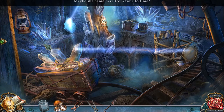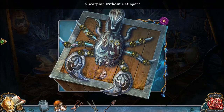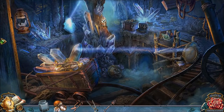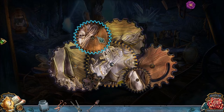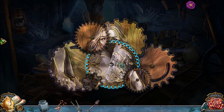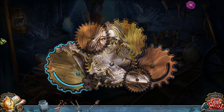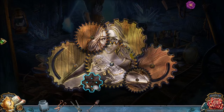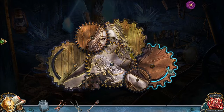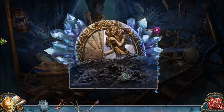Did Cinderella come here from time to time? Maybe. Who knows? It's a mystery. Here's the final gear - it's near the scorpion without a stinger. How curious. So the three gears go here on the gears for a gear puzzle. Simple enough puzzle: just click on a gear to rotate it. You want to rotate the gears to form a picture of Cinderella holding the slipper. So now I can travel down to this area.